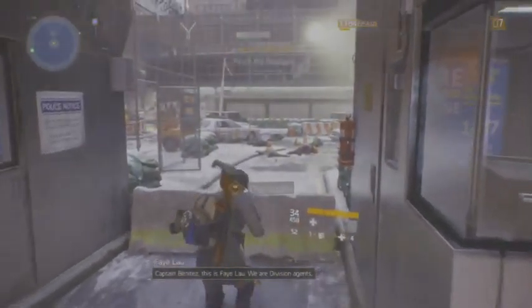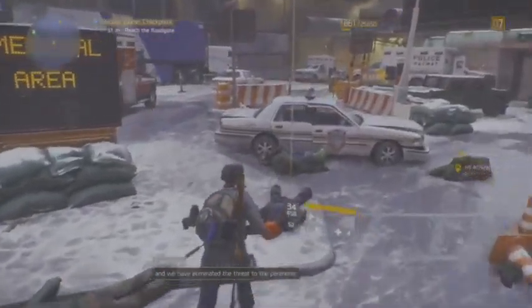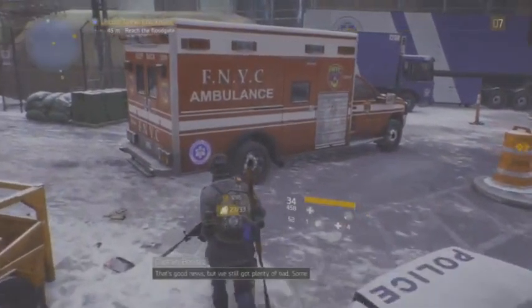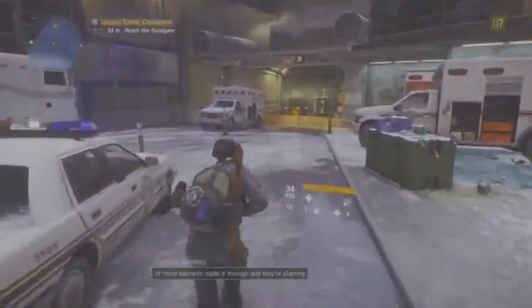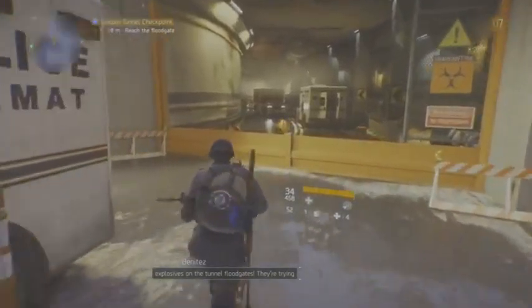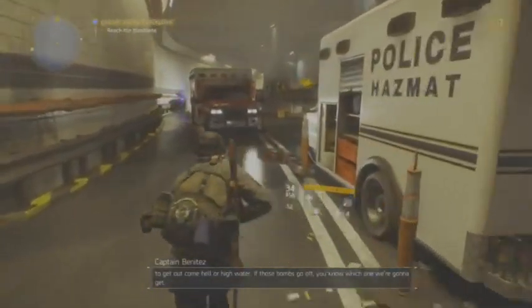Captain Benitez, this is Faye Lau. We are Division agents and we have eliminated the threat to the perimeter. I'm patching you into our comms so you can direct support to where we're needed. That's good news, but we still have plenty of bad — some of those guys made it through and they're planting explosives on the tunnel floodgates. They're trying to get out come hell or high water. If those bombs go off, you know which one we're going to get.